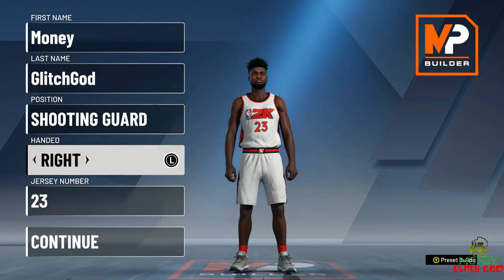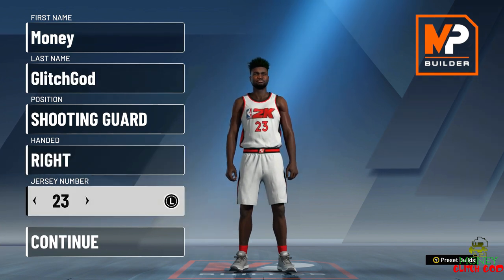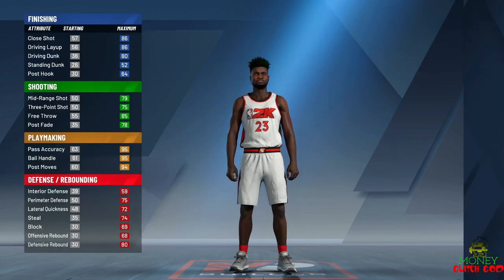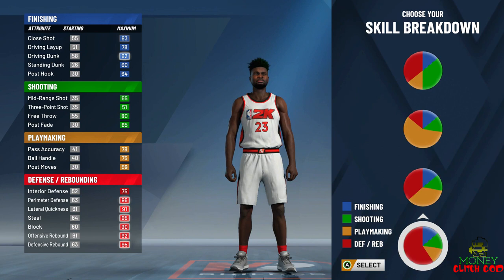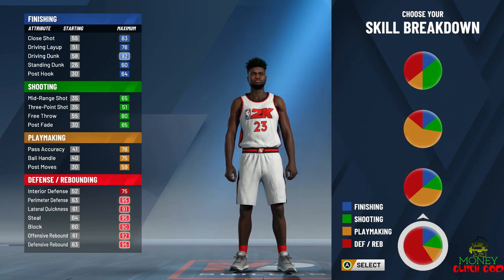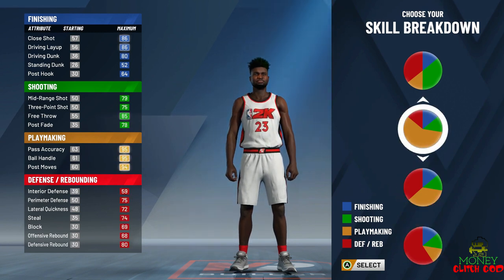First things first, Michael Jordan is right-handed, number 23. Now the pie chart is very important. You can make a Michael Jordan build with the defensive pie chart, which gives you a little bit better base defense. But we're going to be making it with the real Michael Jordan build, which is the pure playmaker.